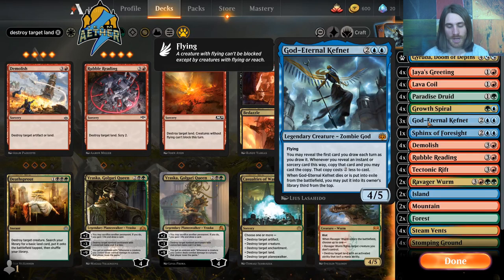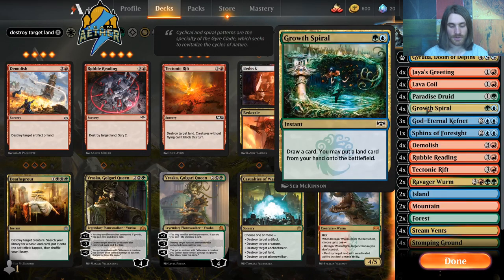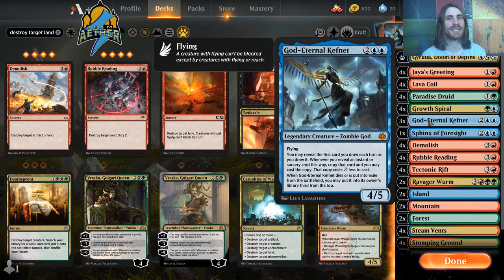The way it's worded, you can actually use it on your opponent's turn as well. For example, I could cast Growth Spiral on my opponent's turn, draw a card, and try to get another trigger out of God Eternal Kefnet if I have enough mana.